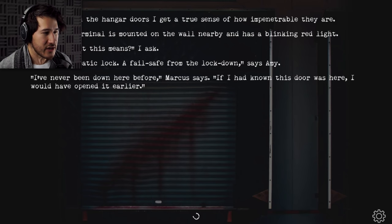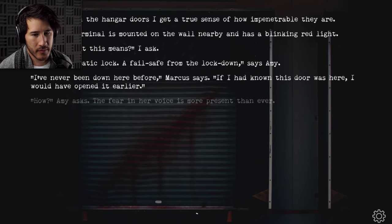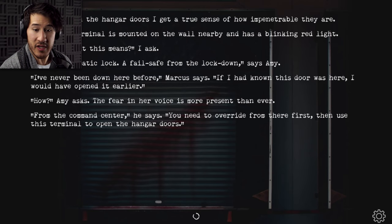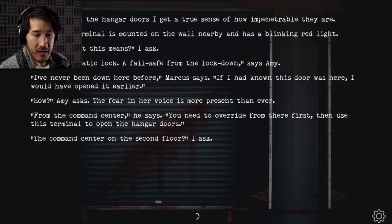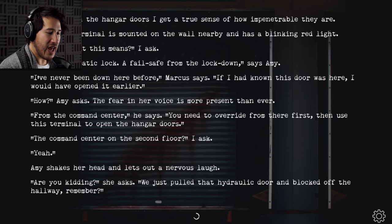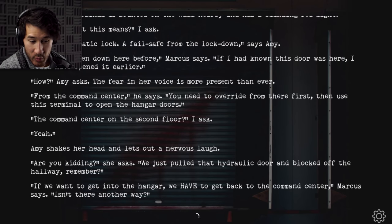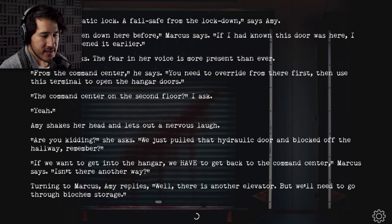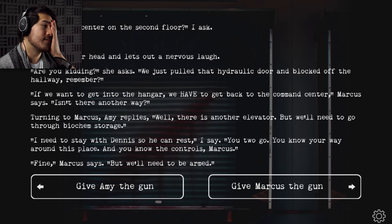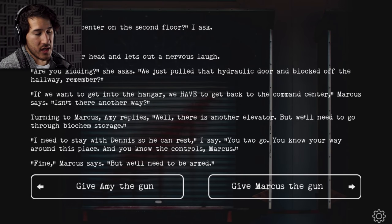'I've never been down here before,' Marcus says. 'If I had known this door was here, I would have opened it earlier.' 'How?' Amy asks, the fear in her voice more present than ever. 'From the command center — you need the override from there first, then use this terminal to open the hangar doors.' 'The command center on the second floor?' 'Yeah.' Amy shakes her head and lets out a nervous laugh. 'Are you kidding me? We just pulled that hydraulic door and blocked off the hallway. If we want to get into the hangar, we have to get back to the command center.' 'Isn't there another way?' 'Well, there's another elevator, but we'll need to go through biochem storage.' 'I need to stay with Dennis so he can rest. You two go — you know your way around this place and you know the controls, Marcus.'